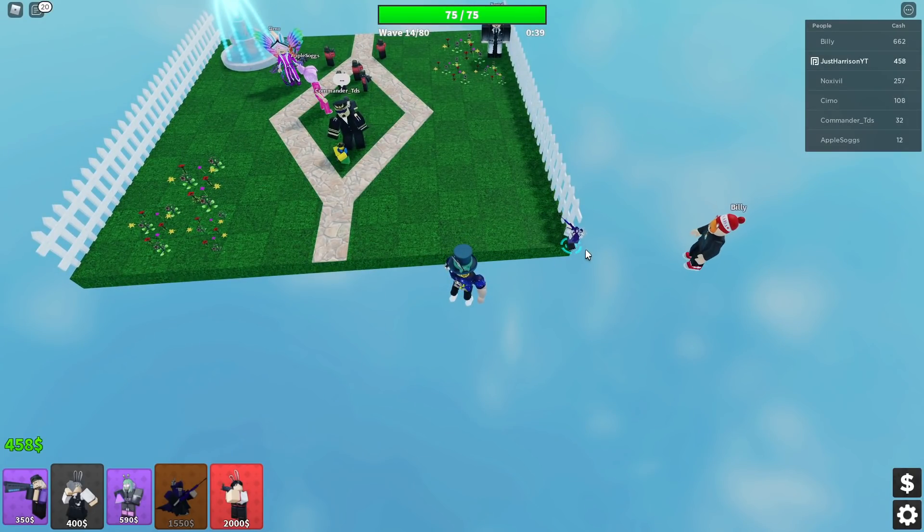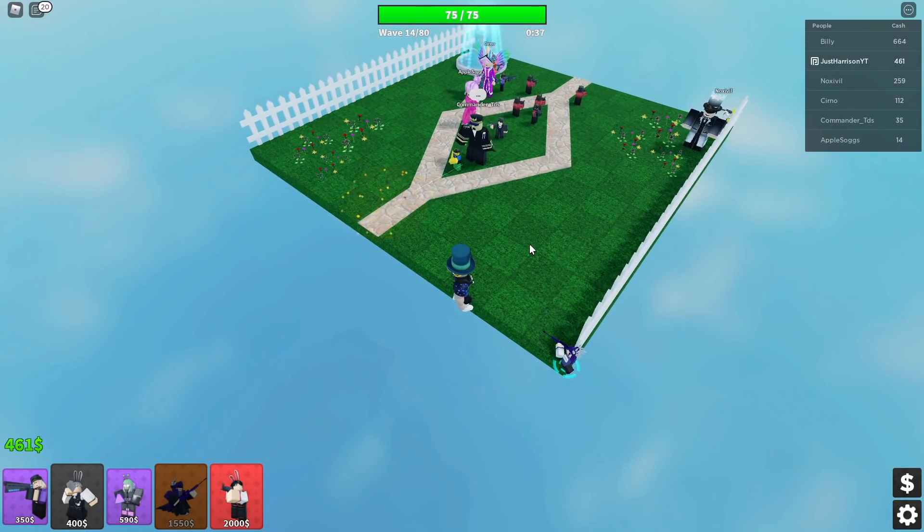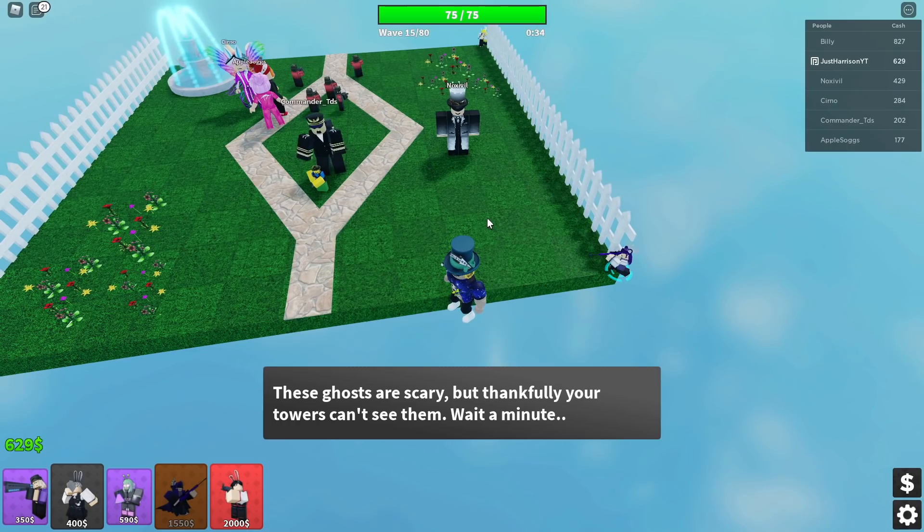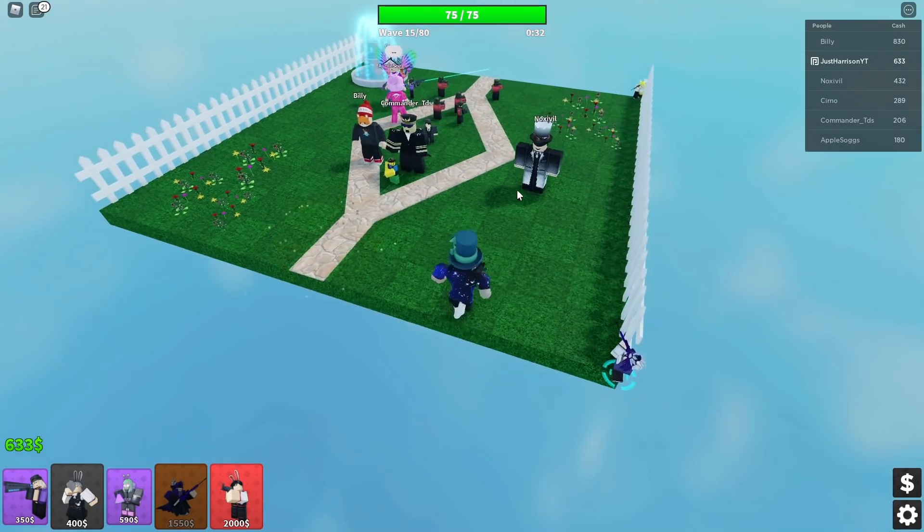Another one of Maya's unique abilities is the fact that her shots will ricochet between enemies. So if you have big hordes — which this game has lots of hordes rushing in — she can handle those really well, just because her bullets will hit multiple bad guys.